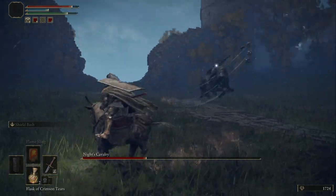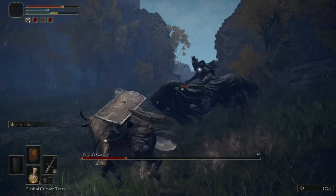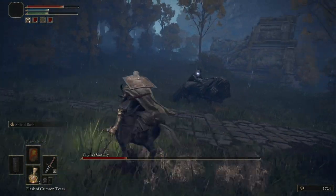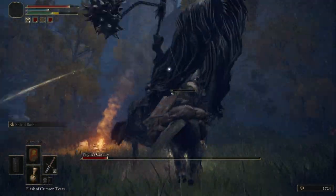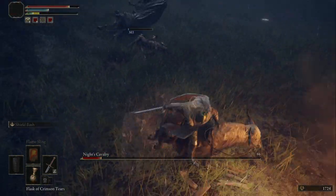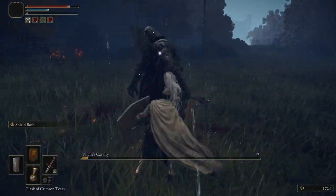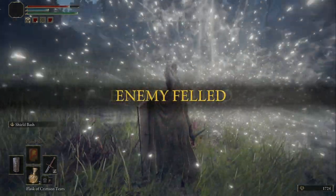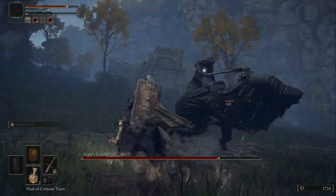The secret to beating him is recognizing his different attacks and knowing when to stay away and when to charge in for a few hits. I had luck with charging in, staying on his side that he wasn't swinging on, and beating him down until he would fall from his horse, then beating on him a bit before he would resummon his steed, in which I would repeat. The most important thing is that you simply stay back when he is swinging up for a big attack. He is very noticeable when he's about to attack, so it's pretty avoidable.